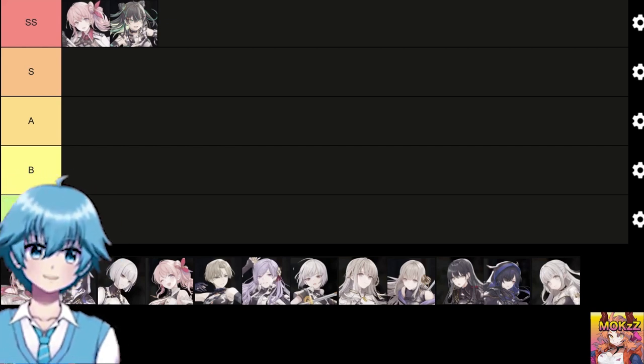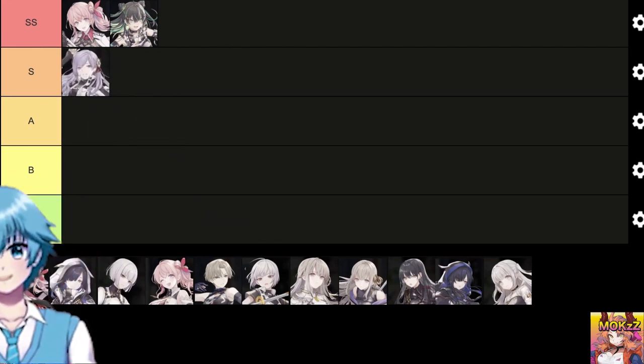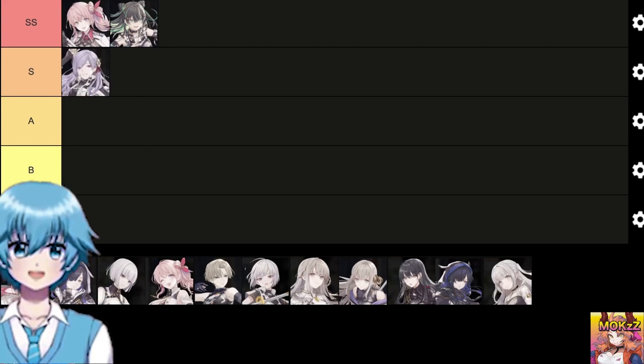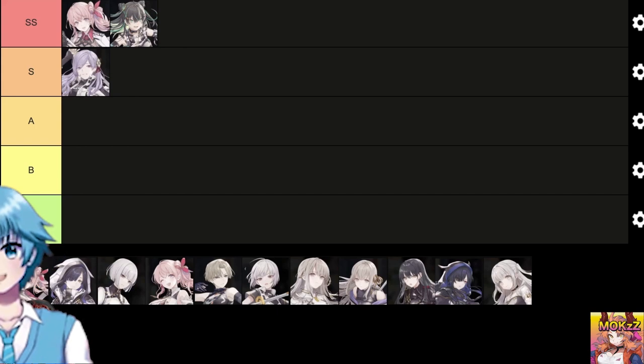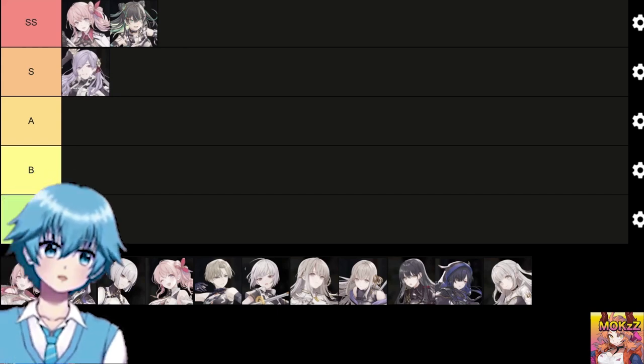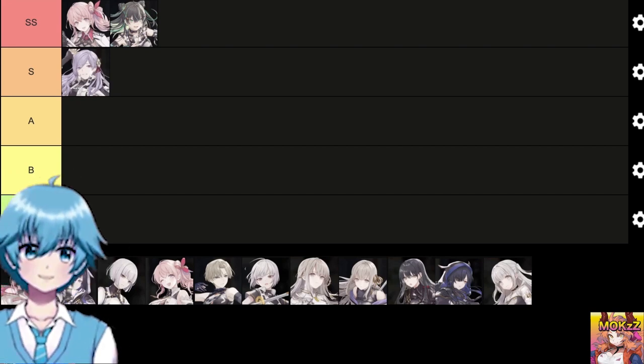Let's talk about S tier. Crane — element: light, weapon type: hammer. Her skill effect: damage dealt increases when the opponent's physical defense is down. Agility is also increased, allowing you to act first. Also has ranged attacks and is powerful even against multiple opponents. Passive skill is speed and damage increase.